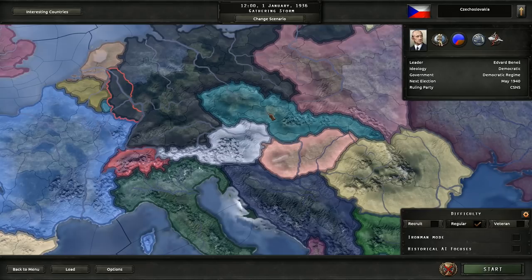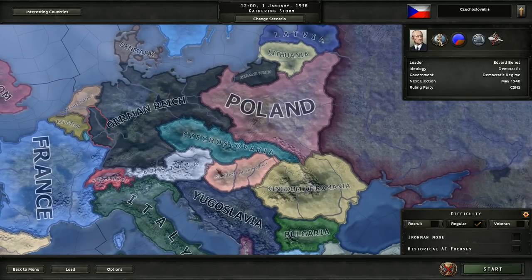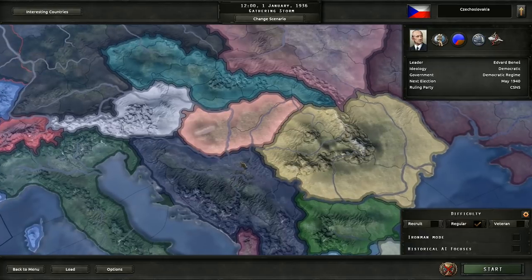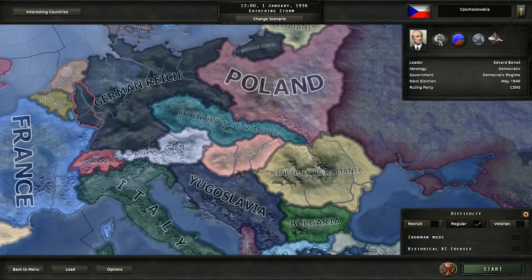Hi everyone and welcome to Hearthstone 4 Death or Dishonor. Death or Dishonor is the newest DLC coming out on June the 14th, and we are going to play as Czechoslovakia. Out of all the nations Death or Dishonor is centered around — Yugoslavia, Romania, Hungary, and Czechoslovakia — Czechoslovakia is probably the hardest one.